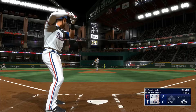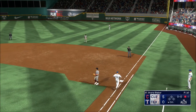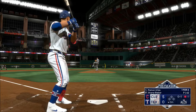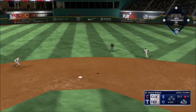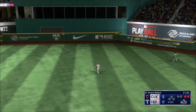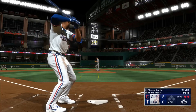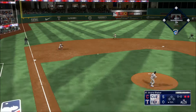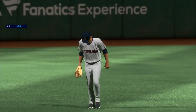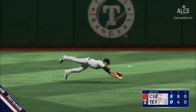Bottom of the fifth. On the ground to first and he handles it himself for the out. They've got a potent lineup, and when you think about teams capable of rallying from this kind of deficit... That one lifted in the air to center field — squeezes it. Two away. Now it's Marcus Simeon. There's a line drive to left field — he dives. What a play! One of the most fun and exciting things you can do as an outfielder — lay out, make a diving catch, and end the inning. That gets the boys fired up in the dugout.